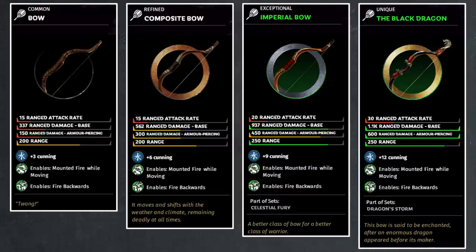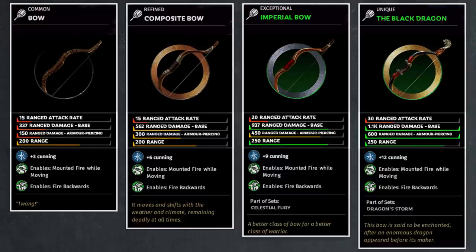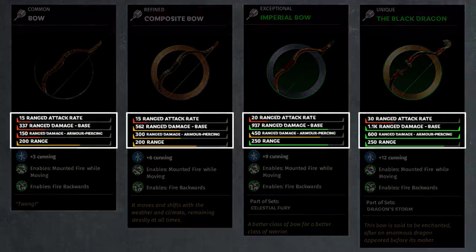Instead, you must acquire these items through random item spawns each and every turn, or take them off enemy generals who have them. But like weapons, bows are designed to deal damage in battle. So the first set of stats we'll be looking at on these bows will be the damage, and there are four components to it.